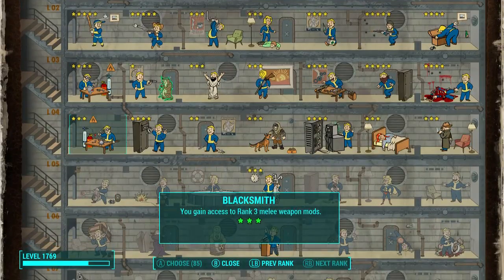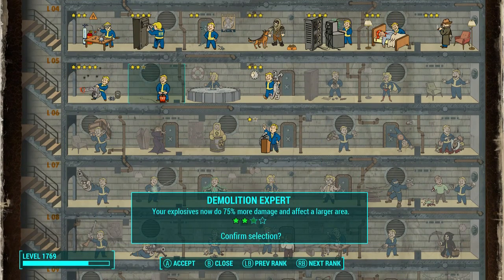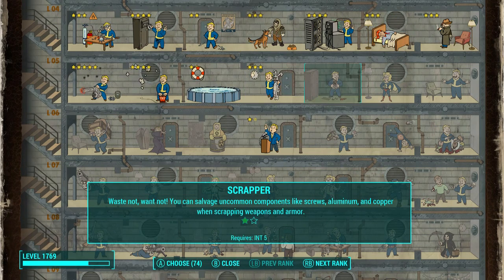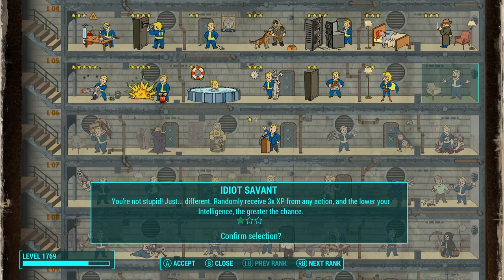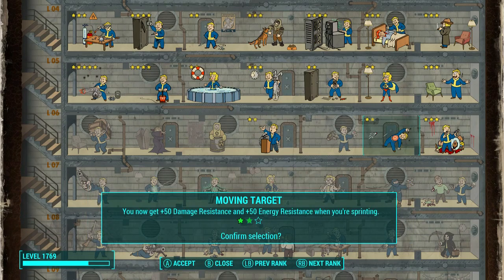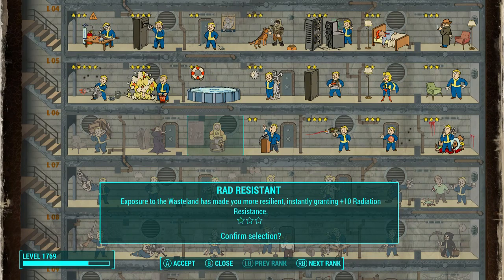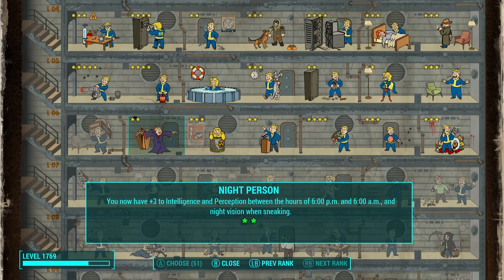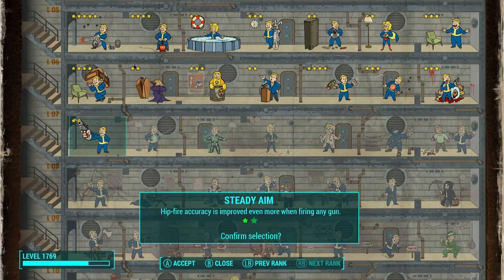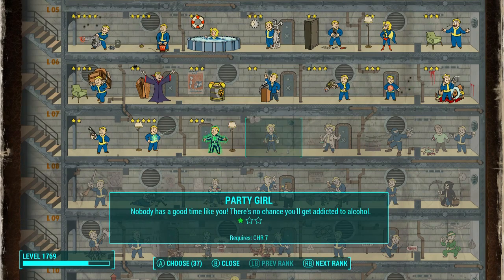I still have 85 points left and I can just keep going across the board. Does this mean I really can't die? When you think about it, you literally have no weaknesses at this point.